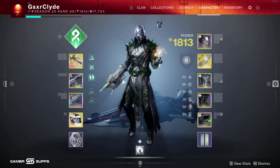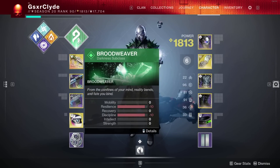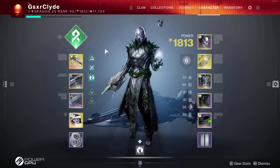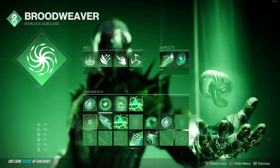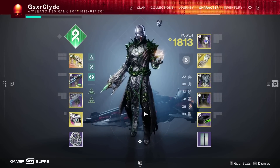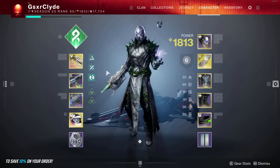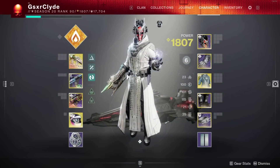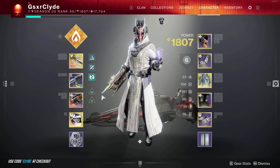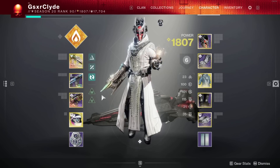You could also throw on the warlock poison build which is on my YouTube, or Necrotic Grip for ad clear. That super actually does more than a Nova Bomb. I want to give a quick shout out to Strand - some of these fragments were locked behind completing the day one raid, but Bungie unlocked them all knowing we'd take them into the raid. Personally on warlock, I'm not taking off Solar - you can spam nades with a demo rocket and you're a god.